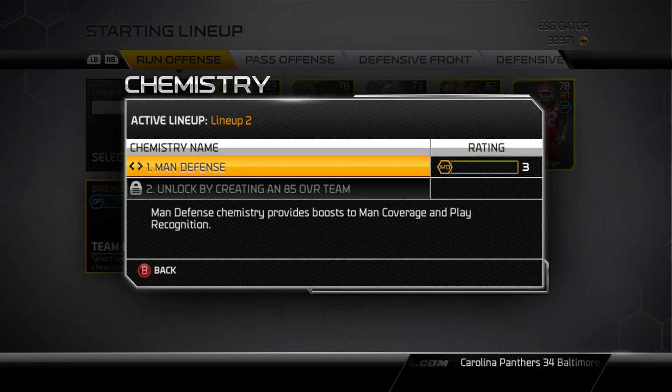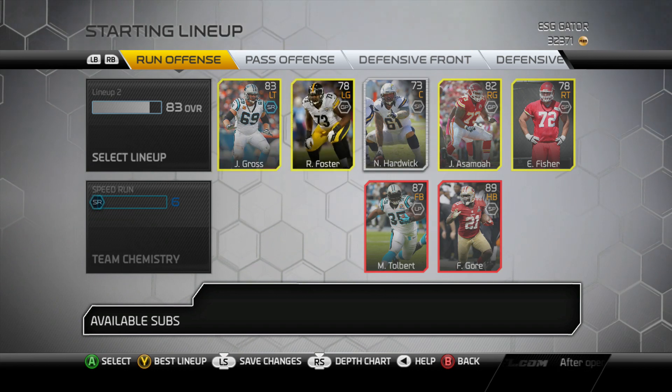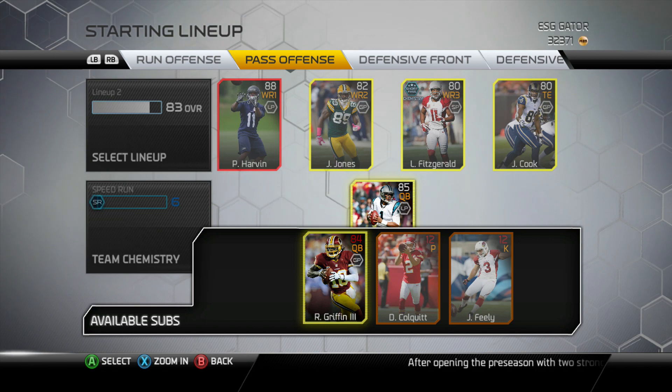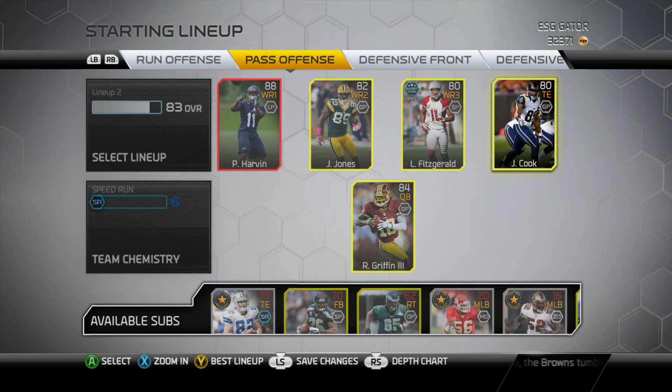Let's say I wanted to make lineup number two about zone defense or speed run. I could change certain items so that the chemistry is better and the overall is higher — switch this one to RG3, etc. It's a pretty cool thing, basically setting up different teams for yourself.